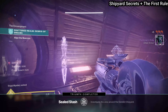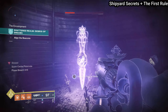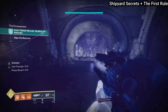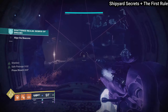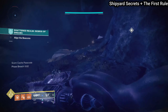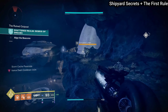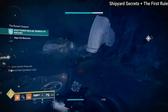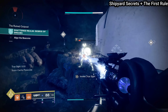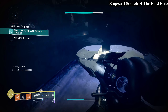After finding the Sealed Stash, make your way through this slowed hallway toward the ledge. When you make it up to this ledge you're going to see a True Sight totem right in front of you — scan it and a set of ascendant platforms will spawn, allowing you to get the Shipyard Secrets chest.